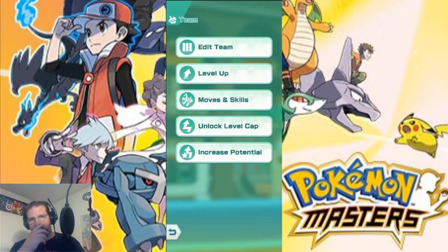Now when I go into a character, like I said, this game is pretty straightforward but there are a lot of parts to your character. You have your level up, which levels up your character. You get your moves and skills, which allows you to learn new moves and abilities. The unlock level cap allows you to go past that level cap — you need specific material for that. And then your increased potential, which allows you to increase your star level. Multiple ways for you to better your team.